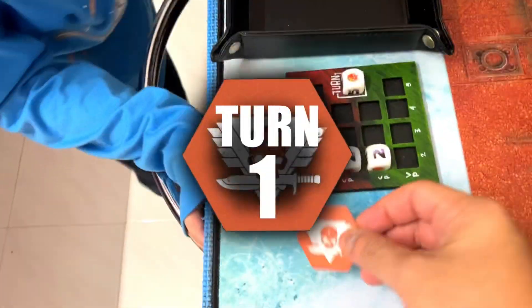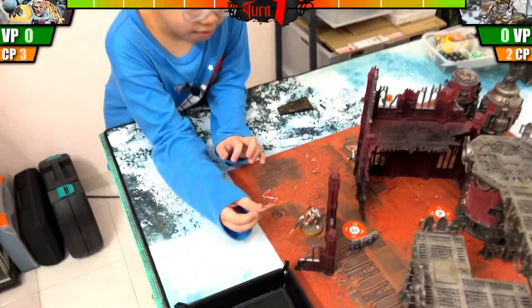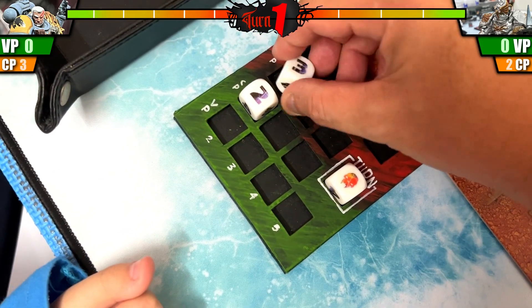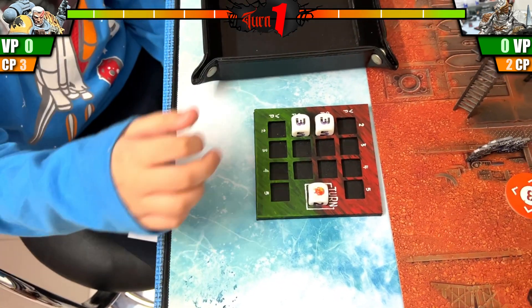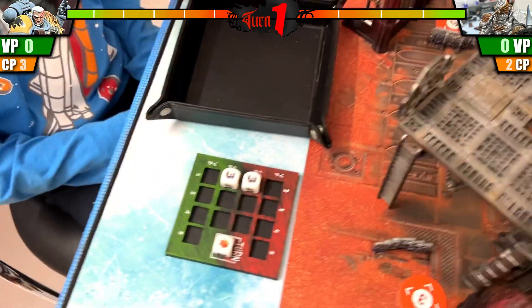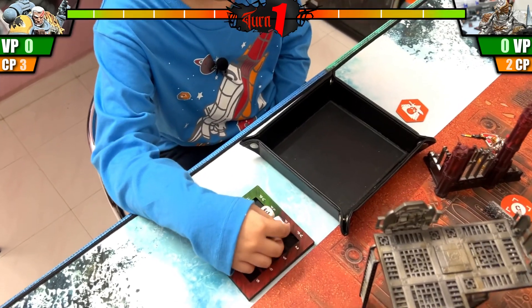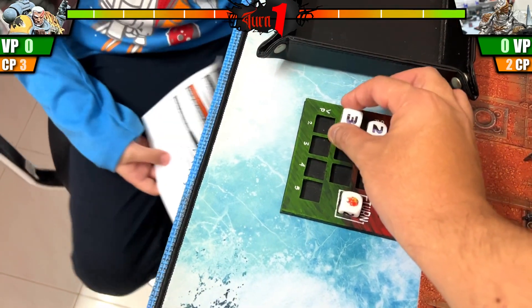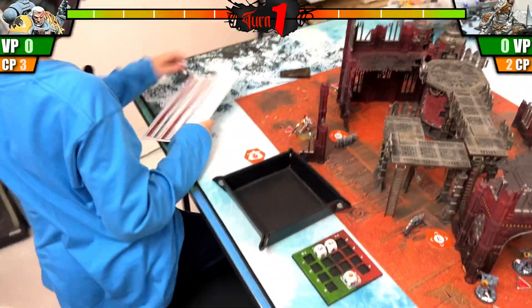I will let you start first, so you will have the first initiative. Okay, so you select and activate your first operative. First initiative start will be Custodes. Each of us adds 1 CP, becoming three. Do you want to spend your CP? Yeah, I want to use it on Pierced Warriors — so just 2 CP. Okay, so you can shoot two times! I will keep my CP first. Activate your first operative — this guy over here.